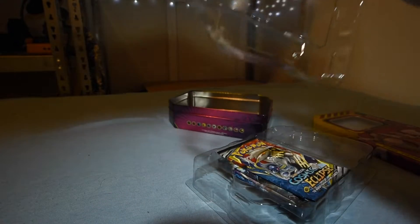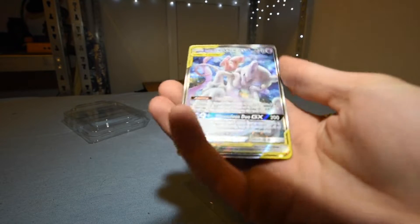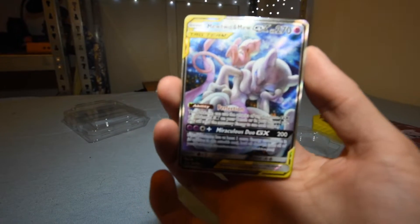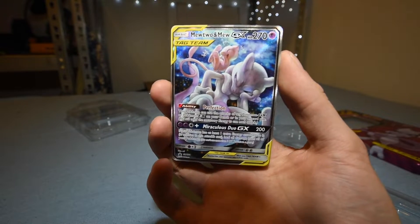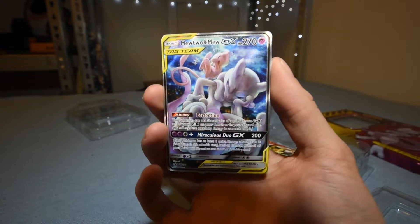The thing about the new setup is I don't know how I'm gonna lean over stuff. I'll give the code away at the very end. Here we got the promo card — Mew and Mewtwo Tag Team. Mewtwo is looking all pissy and upset, and Mew is just giggling like it does.